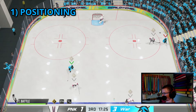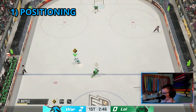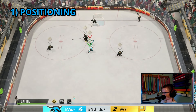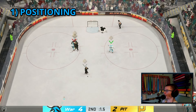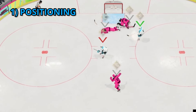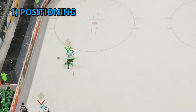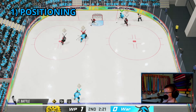The fore checker is the one that hard fore checks the opponent's defenseman or whoever has the puck. His job is pressuring that player and making it hard for him to pass and skate — stay in front of him and don't let him get around you. If you're really good, the fore checker can steal the puck and get an odd-man rush or breakaway sometimes.